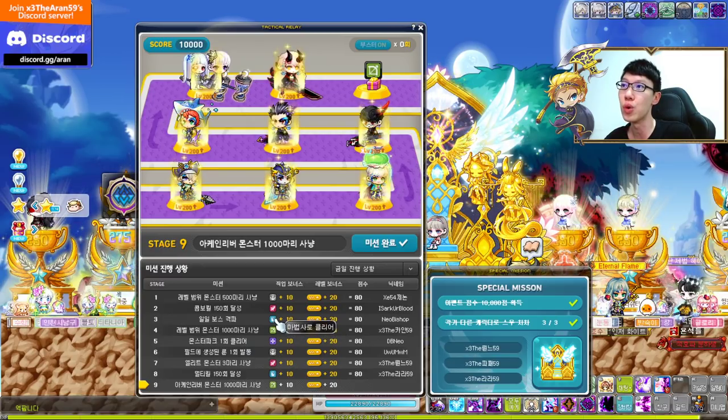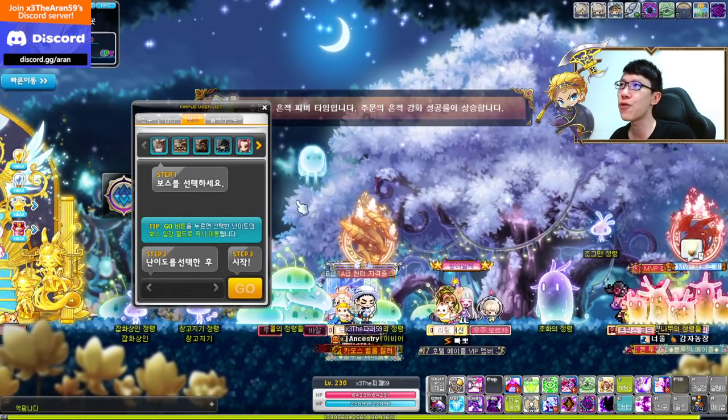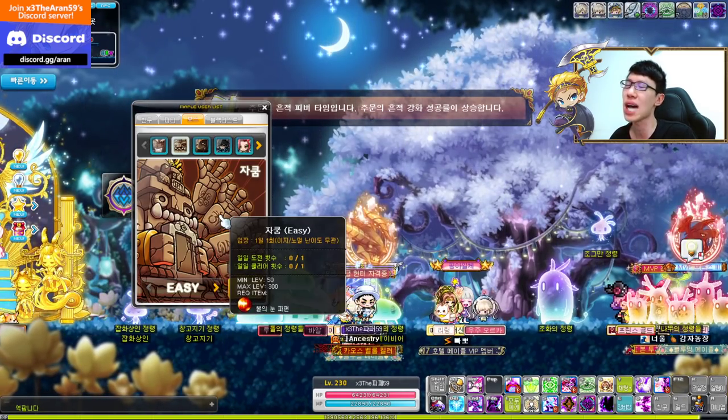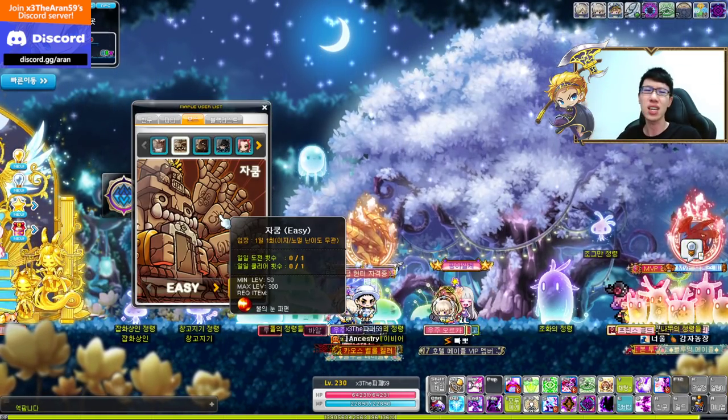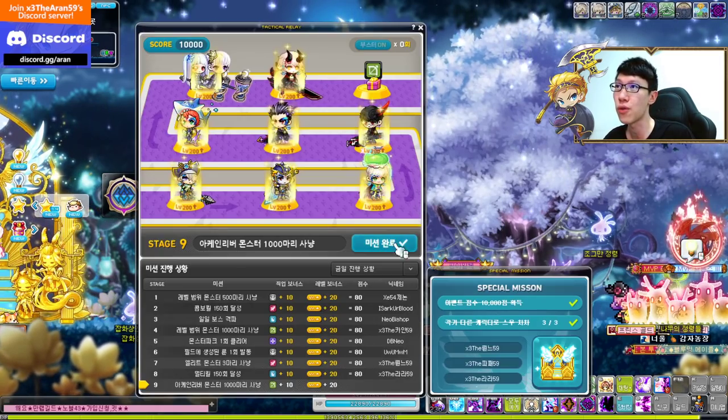Stage three is to kill or clear a daily boss. It's very simple — just defeat a daily boss. You can go to something like Zakum, go in, and that's it. Very easy to clear.